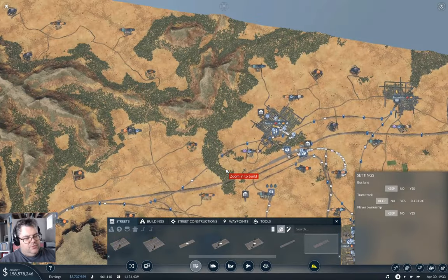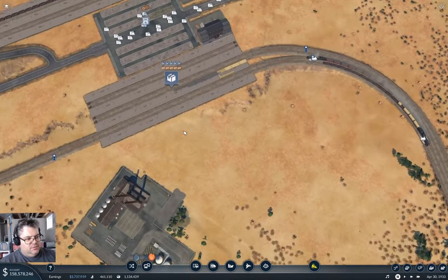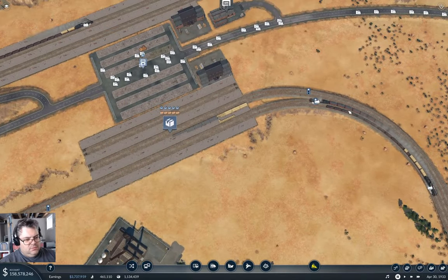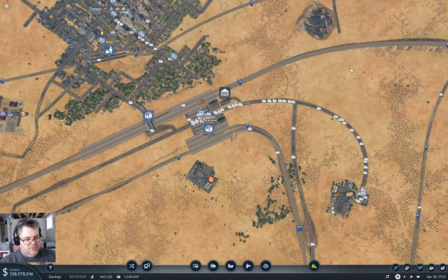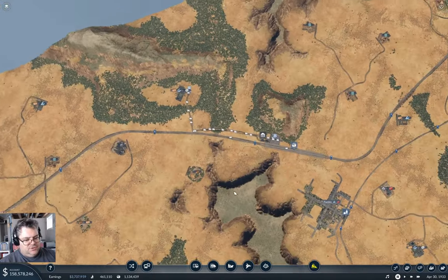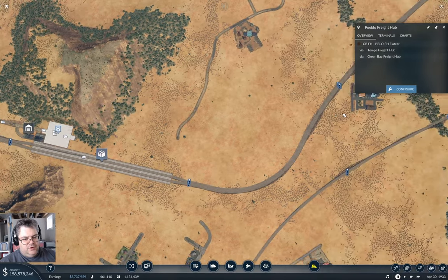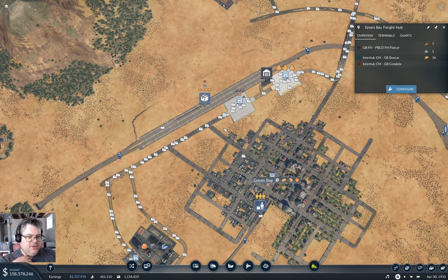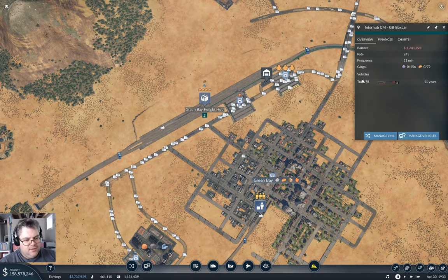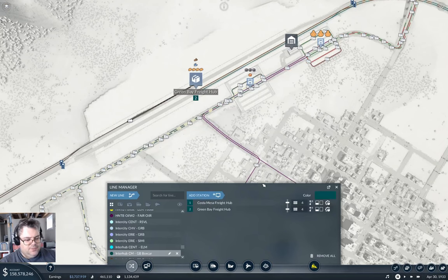Over here — are we bringing flat cars in and out? Up here, is there a box car? Flat car. And that is box car — we have an interhub box car here. That line will do.